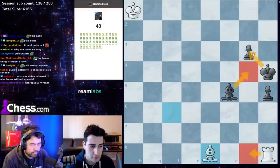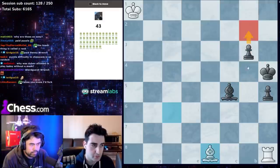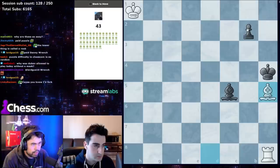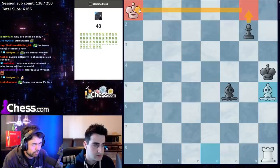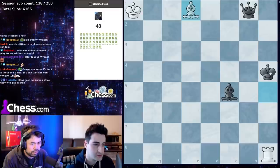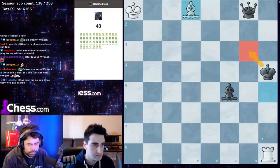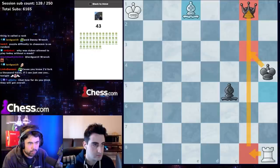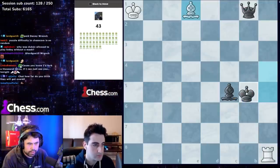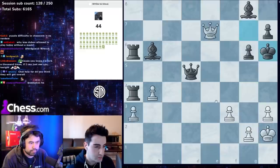Guard the bishop — if white goes rook b8, we go bishop b4 to block the b5 and promote on the next move. B2, bishop a5, and now you just queen. If bishop b6 because of king b3, there's rook b8 checking the king and queen, so king b5 and you shield with bishop b6.